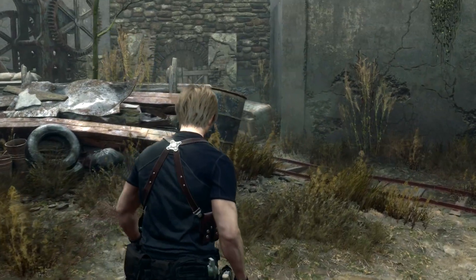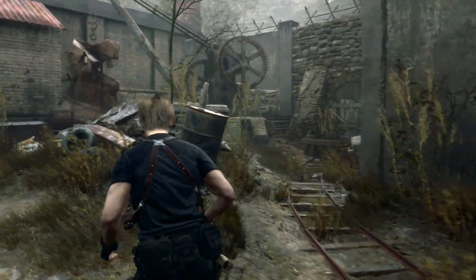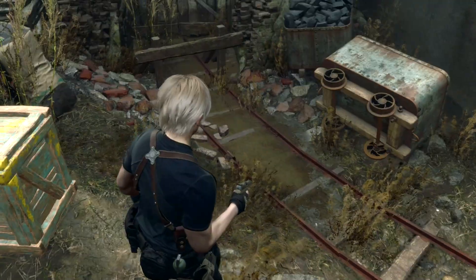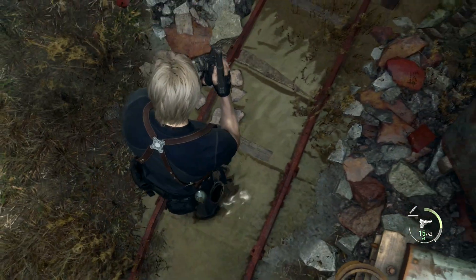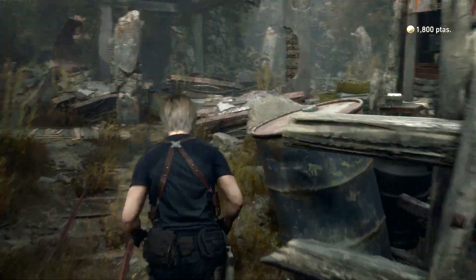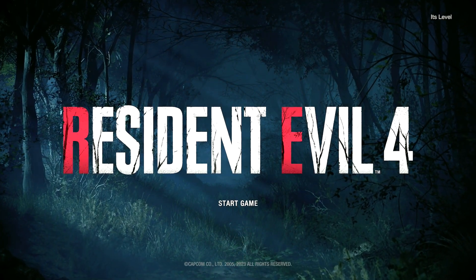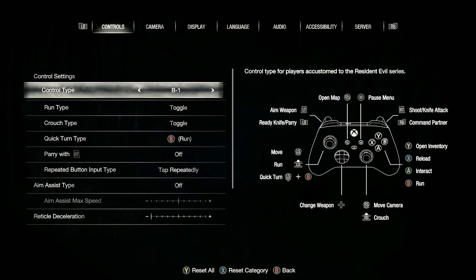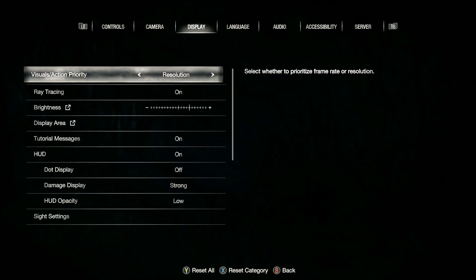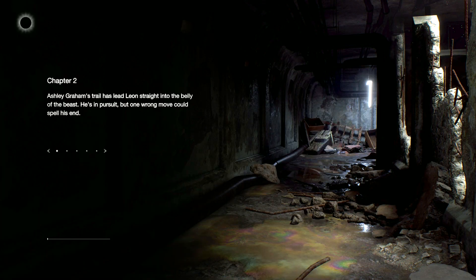All right, everybody, welcome back to some Resident Evil 4. I have ray tracing on and, oh man, I think I want to turn it off. I wanted to give it a shot to see how it looked. It's pretty, don't get me wrong. I'm just playing on a Series X and I just prefer smoothness over graphics. Don't get me wrong, I feel like some people can do that, but unless you're pushing that smoothness with framerate, I really kind of don't want it. This game looks pretty fast, I will give it that.